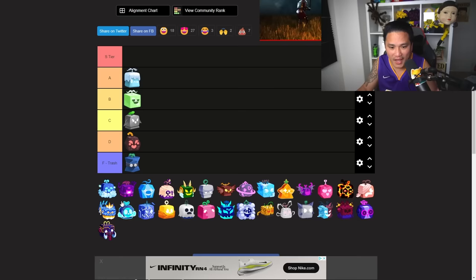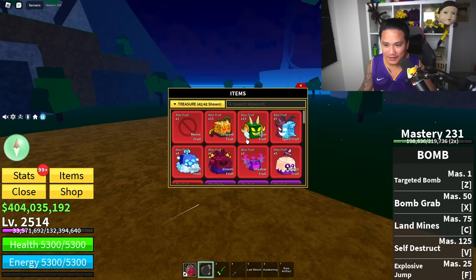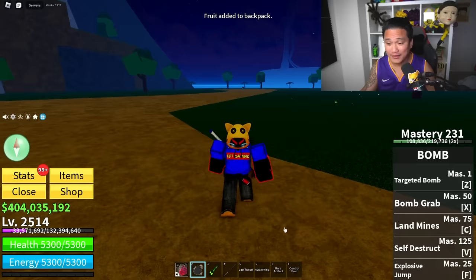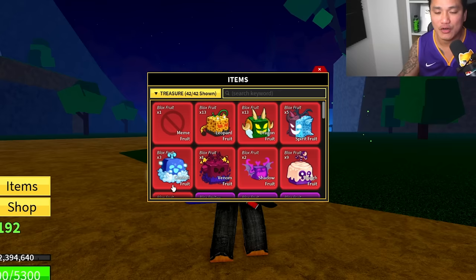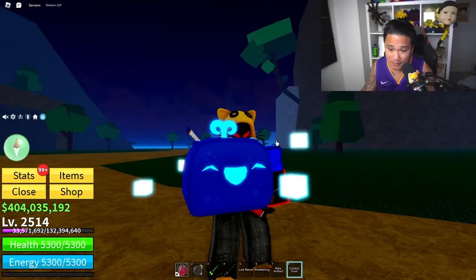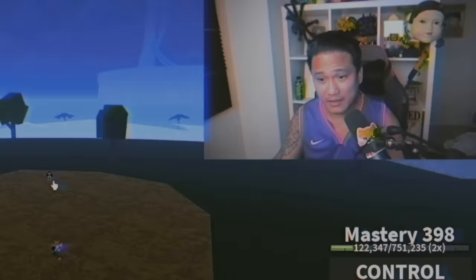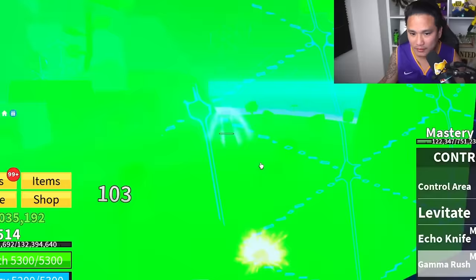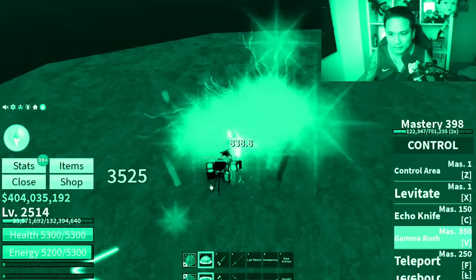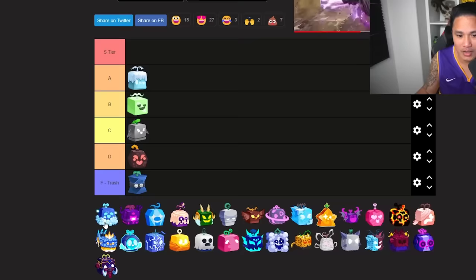Now let's check out this mystery fruit — it's the Control fruit. The fruit looks really different and has clouds. Control fruit is actually kind of good for PvP if you're skilled, but if you're bad it's not good at all. It has some unique skills including one of the best skills in the game — the Gamma Rush. Not good for grinding, but decent for PvP for those who know how to use it, so I'm giving Control fruit an A tier.